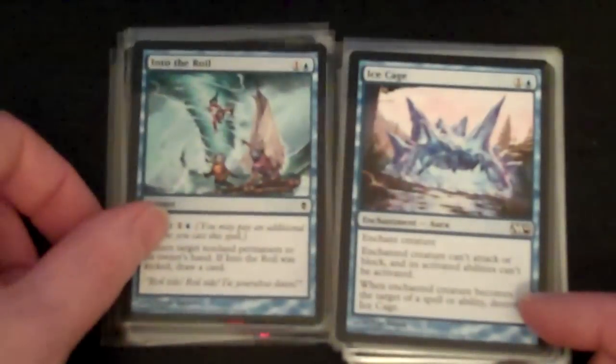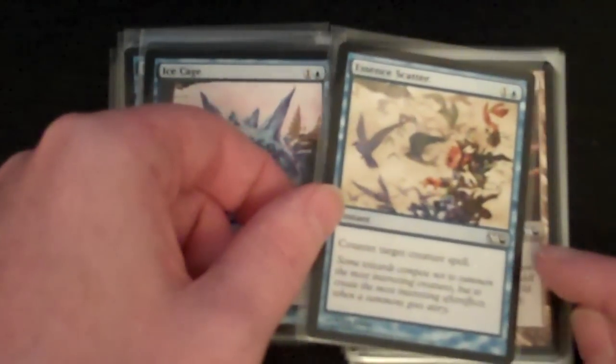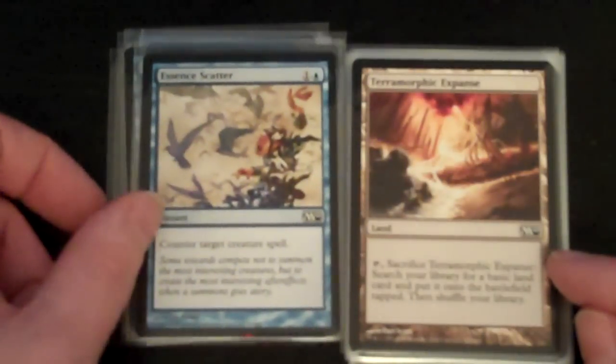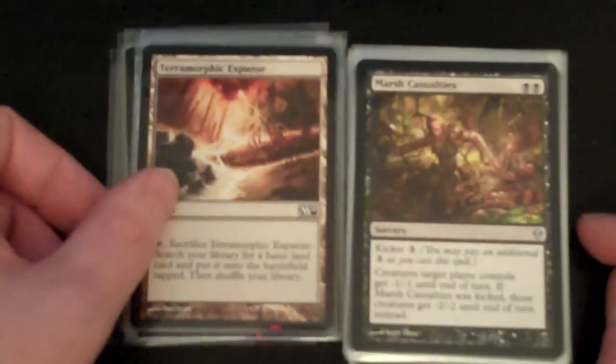Into the Roil from Zendikar, Ice Cage from M10 — these are all commons here. Essence Scatter from M10, another Terramorphic Expanse from M10.